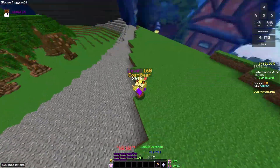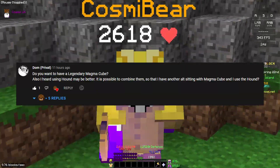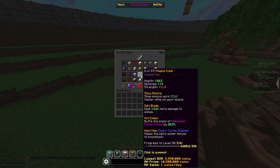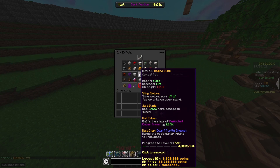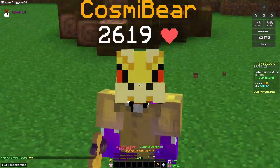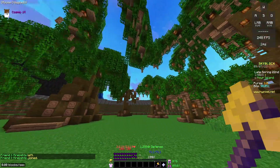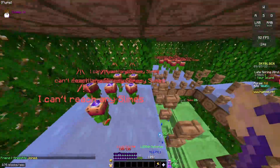Hey guys, what's up, it's Cosmebear. The other day I saw a comment on my slime farm video wondering if the hound pet or the magma cube pet was better. If you don't know, the magma cube speeds up the efficiency of your slime minions, whereas the hound pet gives you more coins per monster kill. I ran both of these pets for 30 minutes on my slime farm and got these results.